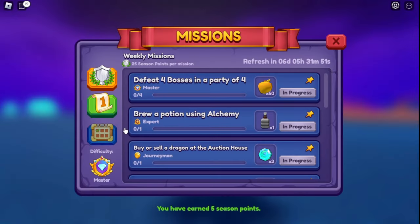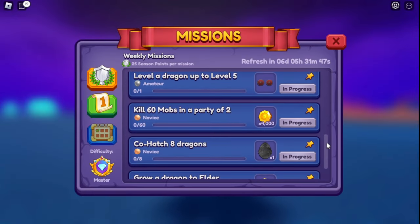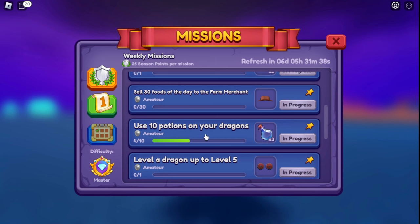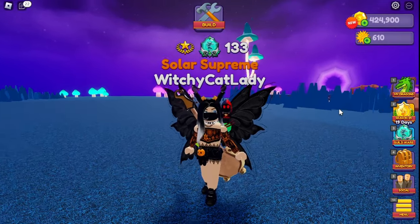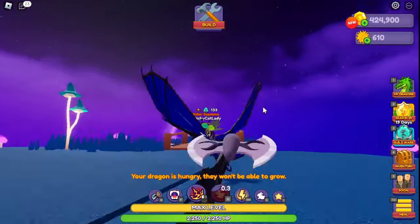In the weekly missions there are also great earners — one gives 4,000 coins, another 2,000. This one here: if you use 10 potions on your dragons, like color shuffle potions you don't really use, just use them up and you can get alchemy elixirs, which you can use to make potions to sell. I'll cover that in depth as we go.